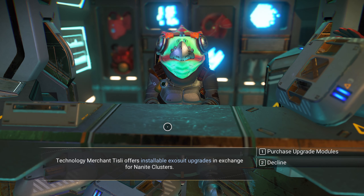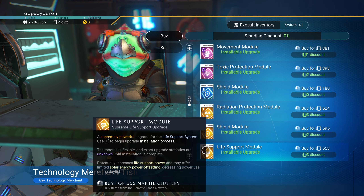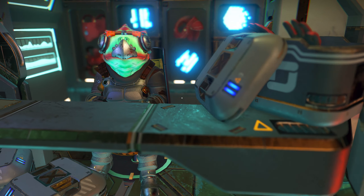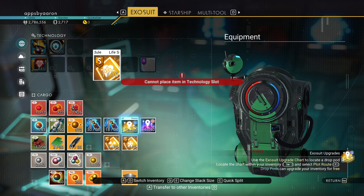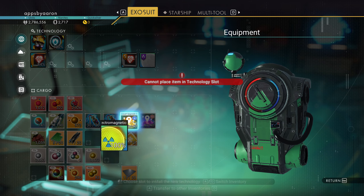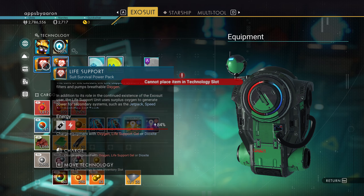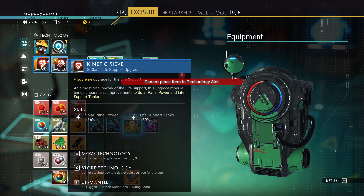Let's purchase our upgrade modules. I'll buy a life support, a radiation, and a thermal. I know that's a lot, but this is going to help us last a little bit longer on planets with severe radiation and extreme cold. Let's put this by here so it gets the bonuses — you can tell they're sharing bonuses because they're next to each other and now have a highlighted ring.